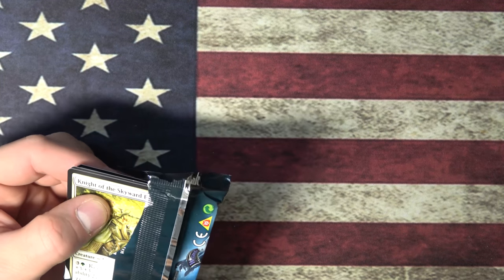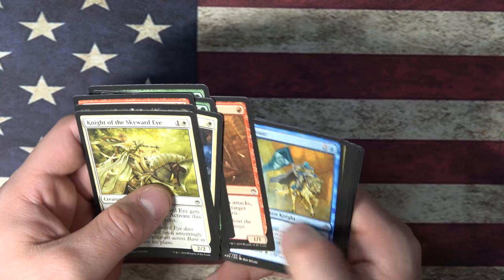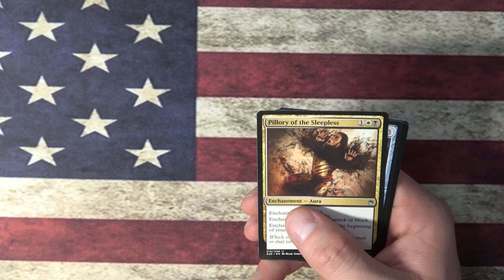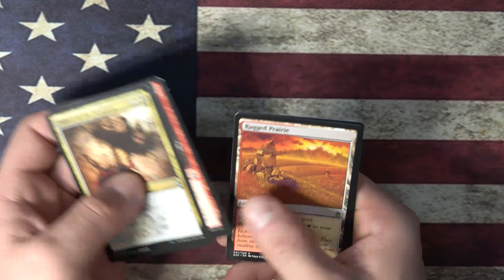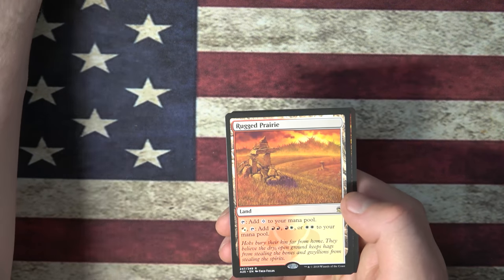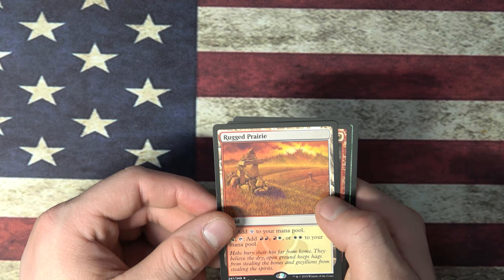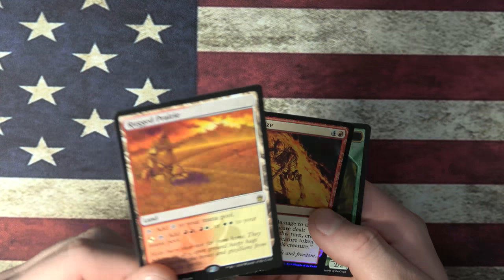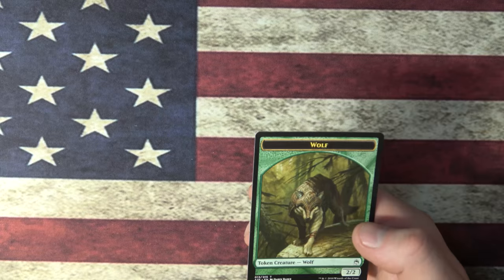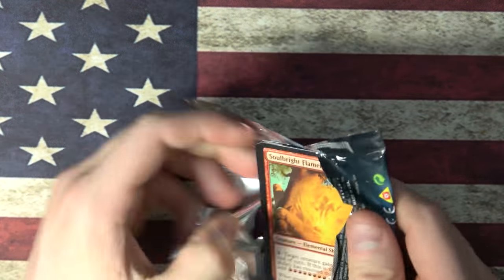The second box on this half — it's not bad. Brainstorm. Okay. Pillory of the Sleepless, Heavy Arbalest, Ganyu of the Spires, Rugged Prairie. Nice. I already have Rugged Prairie in one of my Commander decks, but I could definitely use it in at least one or two of my other Commander decks. Nice. Happy with that. Foil Skeleton. Okay, and a Wolf Token. Yeah, Rugged Prairie's nice. Diggin' that.